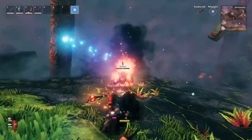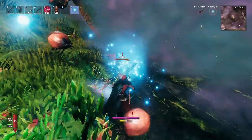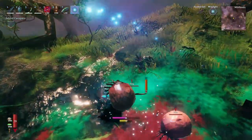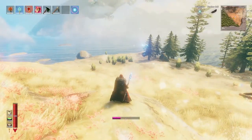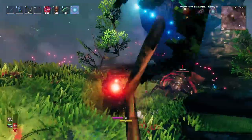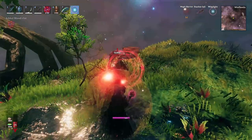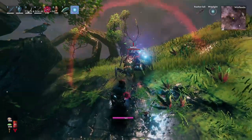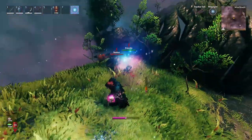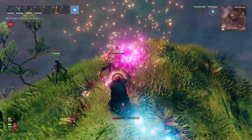The fire staff consumes mana and throws fireballs. The staff of frost is like a minigun — it fires rapidly but consumes a lot of mana. The staff of protection consumes a lot of mana but gives you a magic barrier lasting one minute that blocks one incoming attack. The dead raiser also costs a lot of mana but raises a skeleton that will tank and fight for you.